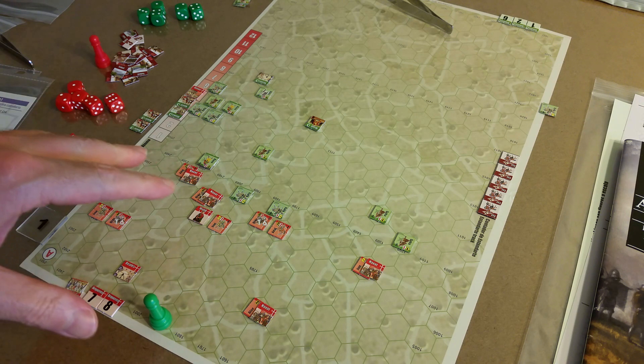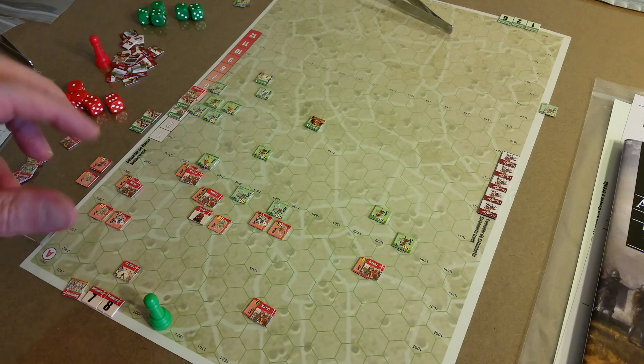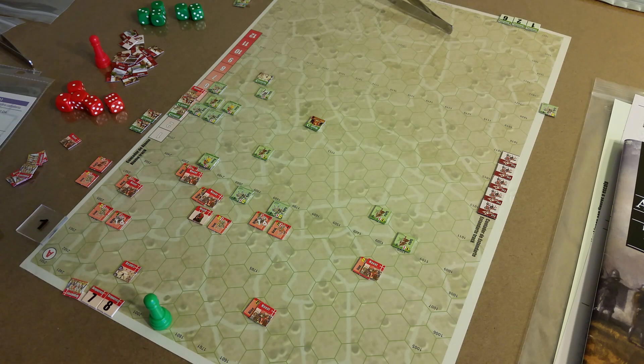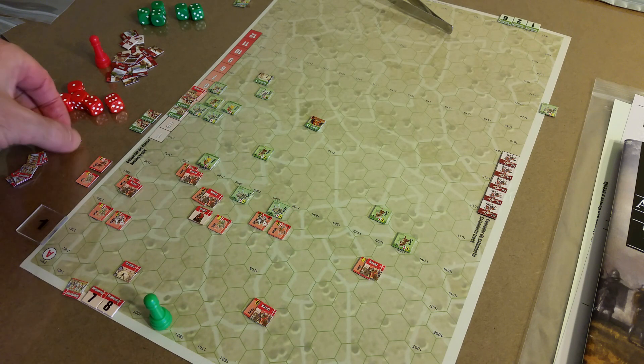Picking up with the second player activations or movement — that's the Christian side. This time I'm going to remember to go in order. So first: all order units with Naxxat markers, or activation markers. That's what these are right here.